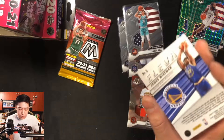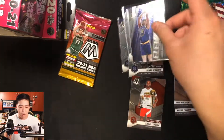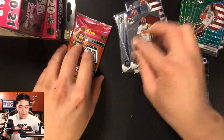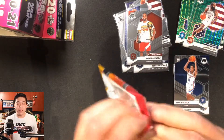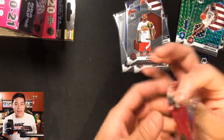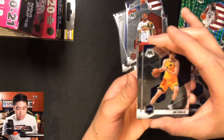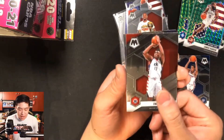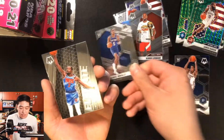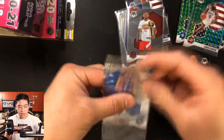It's a shame this and the LaMelo don't say RC on them even though they're from the rookie class. I really like when it says RC. Final pack of the first blaster: Joe Ingles, Thomas Bryant, Emmanuel Quickly rookie, and Kevin Durant to finish it off. Not too bad. No silvers in this blaster though. That wraps up the first blaster box.